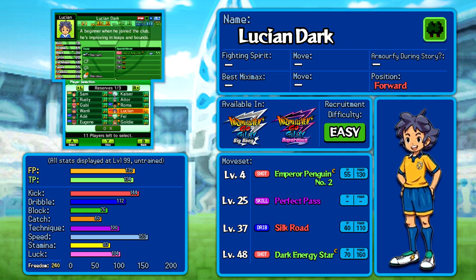Lucian Dark, meanwhile, has gained some good stuff. Emperor Penguin Number 2 is a little stronger now, as is Dark Energy Star at higher levels. Perfect Pass is, from a competitive player's perspective, one of the better skills in the game, but only if you know how to use it. He's also got a brand new addition in Silk Road, one of my favourite dribbles of all time. He does genuinely stand out as a fairly good addition to Earth 11, purely on the narrative that he'd be playing for his uncle's team — you can unite Lucian Dark and Ray Dark in this way. His kick is decent, his speed is surprisingly good, and he's got a reasonable bit of freedom. Just, most of these bios will be about forwards, and one without a spirit is going to be worse than some of the others.